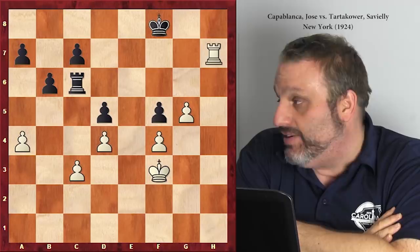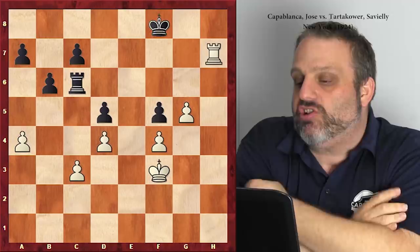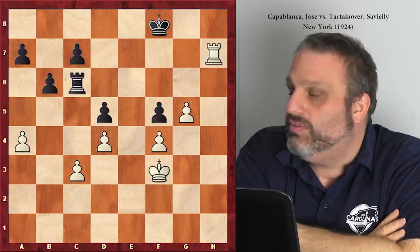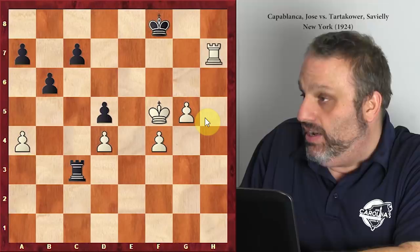In this position white can move his king up, black not so much. So since I basically told you what you want to do, what did white do? White moved his king up - king g3. Now if we go back, if black plays rook takes c3 check, that doesn't work because the king goes here.